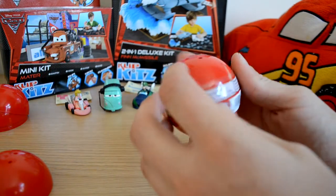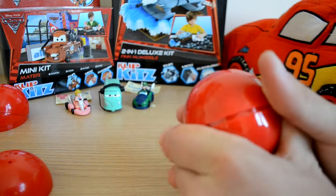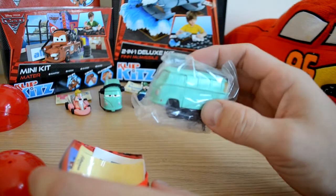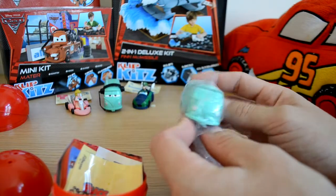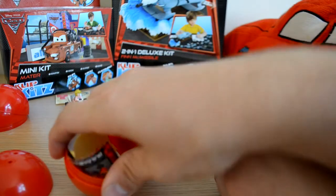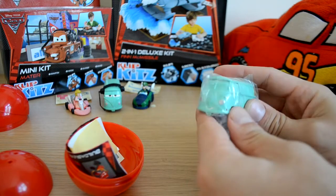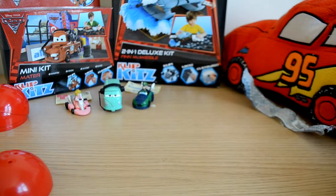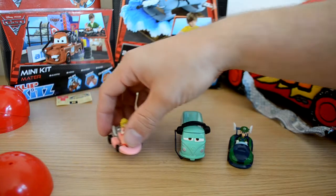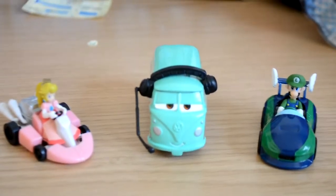Let's get into our last and final surprise gacha ball. Hopefully we'll get Lightning McQueen, but I was really happy with Fillmore earlier because he is one of the coolest VW vans around. Unbelievably, there were two balls left in the store when I picked these up and they've both got a Fillmore in them — you just couldn't believe it. That's just the roll of the dice. So we won't put that one up — we'll just look at the three we got today: Luigi from Mario Kart, Fillmore from Cars 2, and our little Princess Peach.